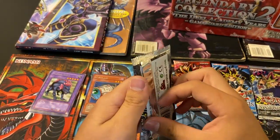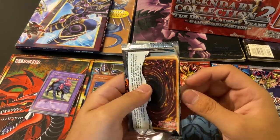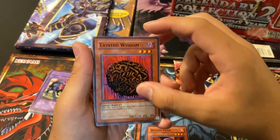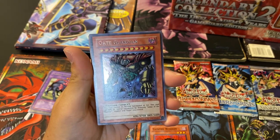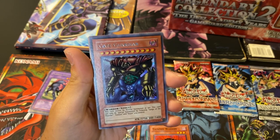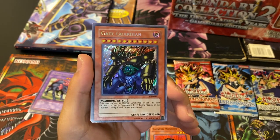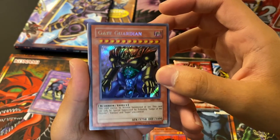Metal Raiders — Gate Guardian is in here. Black Skull Dragon would be just ridiculous. Tremendous Fire, Dragon Piper, Tainted Wisdom. Oh! Oh! Holy shit! Oh my God! I was not prepared. Oh my goodness — Gate Guardian! Are you serious? Secret Rare Gate Guardian, guys. I don't even think that's — that's like one every other box. Oh my God. I was not prepared. The centering looks really good too. Jeez.